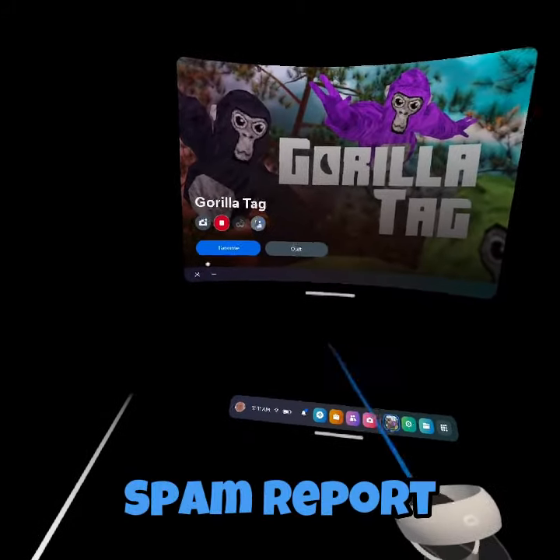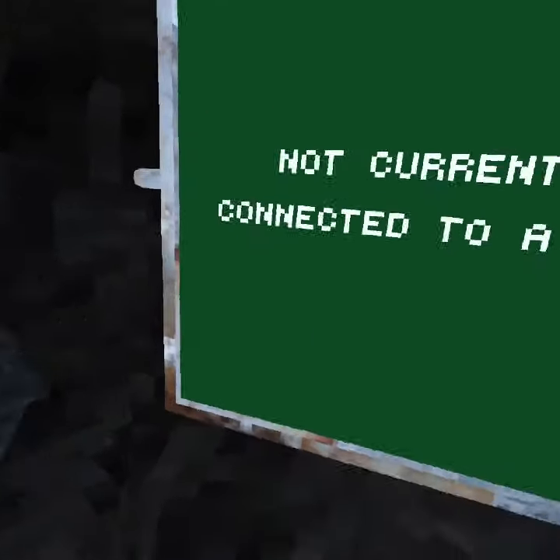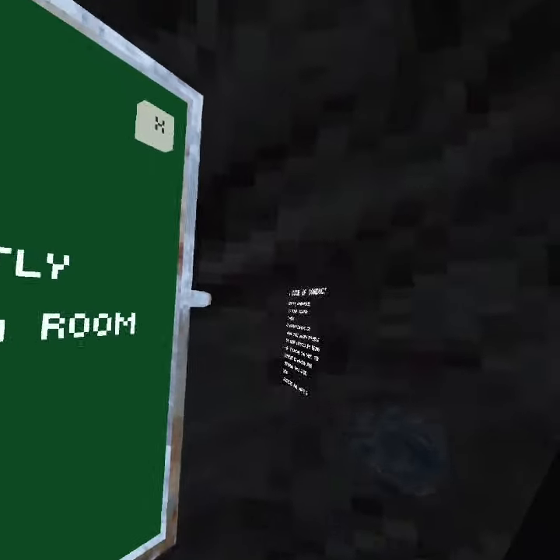Go to Gorilla Tag with your hand on the menu button. When the monkey goes away, click the menu button and then spam report. Keep spamming it and you'll end up at the next screen.